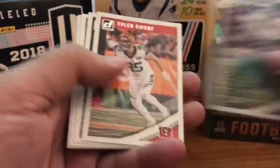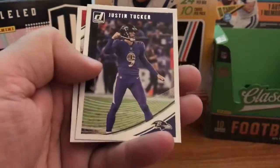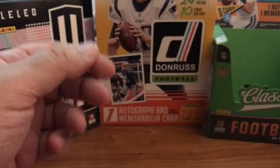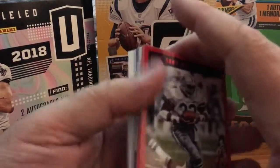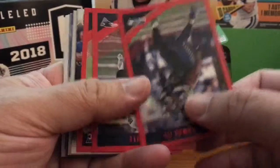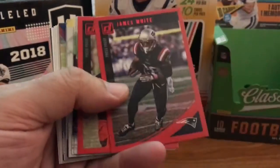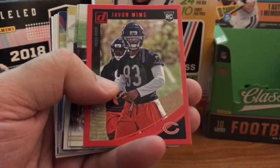Jacoby Brissett, Kenyon Drake, Tyler Eifert, Robert Woods, Charles Clay, Melvin Gordon, Justin Tucker, JPP. And for red cards, we've got Dorsett, Earl Thomas the third, James White, and Javon Mims — Rookie.